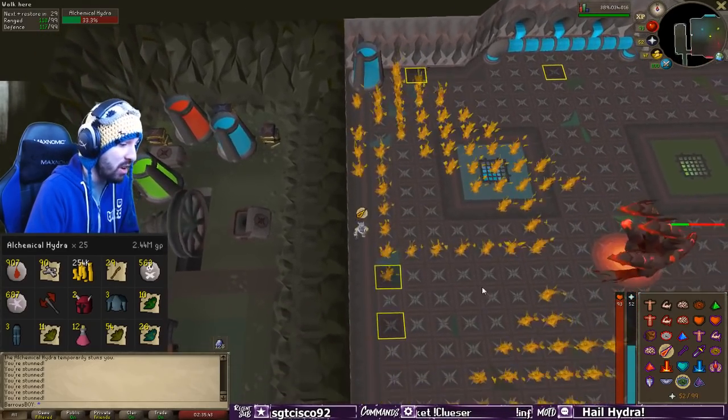Last but not least is the enraged phase. During the enraged phase, it will switch back and forth between range and mage attacks. The attack it starts with is the attack that you were not praying against before the phase started, so keep that in mind. You're just switching back and forth between prayers. After the first three attacks, it will use a poison splat special, so keep that in mind. From there, as soon as you get hit with one attack, switch your prayer to the other one.